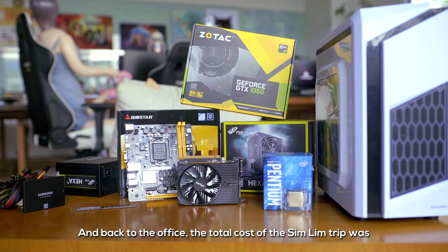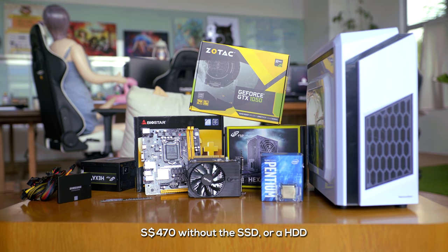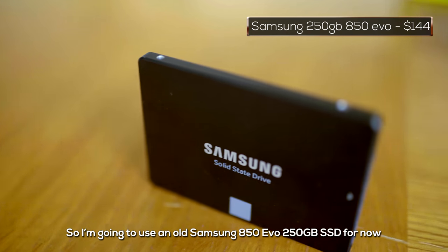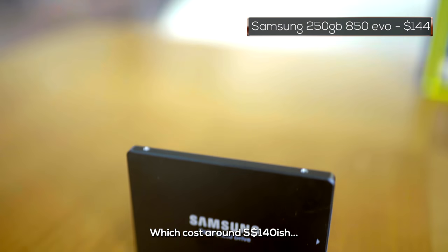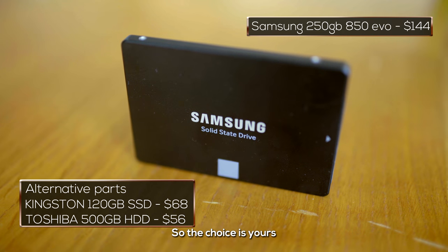Back at the office, the total cost of the SimLim trip was $470 without an SSD or HDD. So I'm going to use an old Samsung 850 EVO 250GB SSD for now, which costs around $140. But you can buy a 120GB for below $17, so the choice is yours.